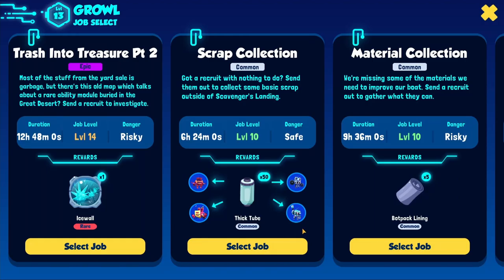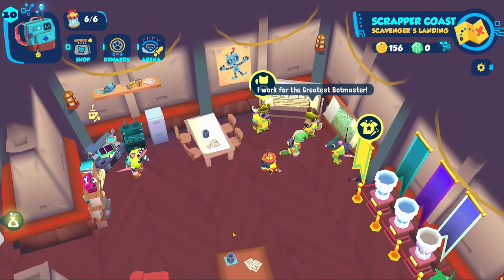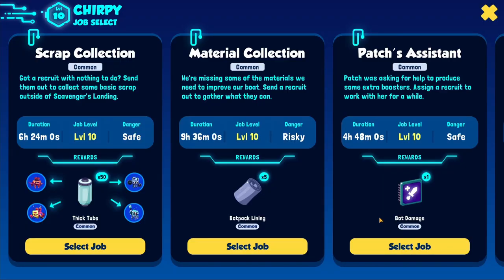Usually though, especially later in the game, you can get some good rare rewards as well, like bot pack abilities or rare scrap. Since you will have two or even three recruits at this point, you should be able to always get the best deals.